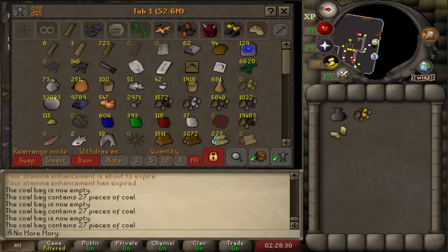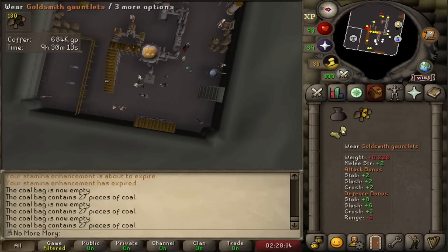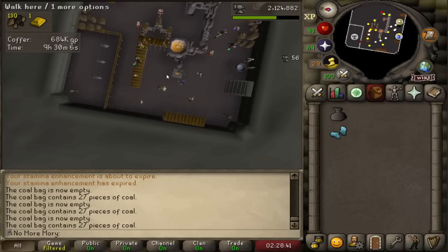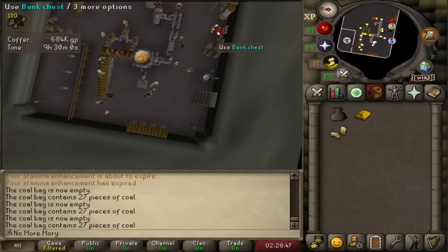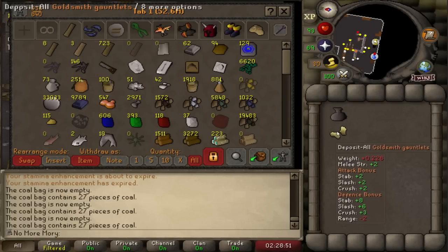And here it is — the final gold ore. I'm just going to do it as a ceremonious thing. I still have a lot of mithril and Addy to go through. Normally, pre-Giant's Foundry meta, you would buy up gold to match so you could have gold all the way through. But realistically, I don't need to with Giant's Foundry. The good news is that the goldsmith gauntlets go away; the bad news is I'm going to be getting a lot less XP per hour.